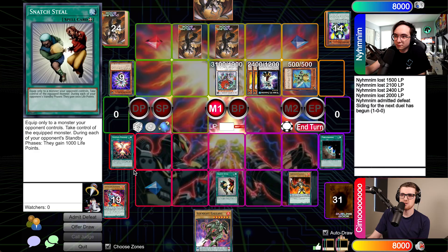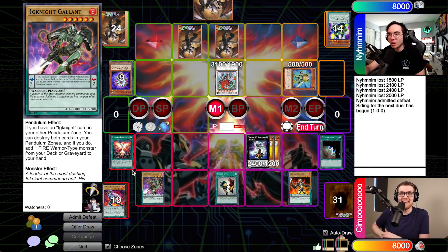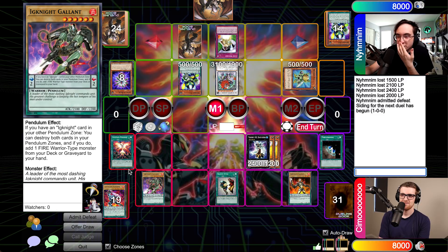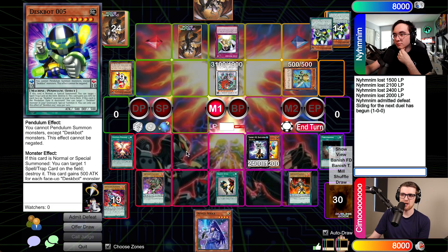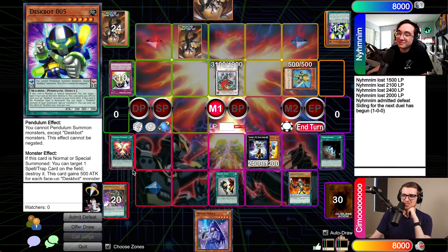Chain resolves — 005 gets destroyed, I get to draw a card, and Gallant gets sent to the extra deck. And since it was destroyed, Limit Reverse goes to grave too. That may just be the extent of my turn. During your end phase, I'm going to activate another Limit Reverse targeting 006. 006 pops monsters when it's summoned, so I'm going to pop my own Ragna Zero. Won't be able to get the draw off Ragna Zero again. Draw for turn. I'll summon 003, use his effect, pick up 001, and attack. I'm pretty sure you're just dead here — I'll poke you for 31 in the battle phase. All my machines gain 500 because of DeskBot 002. 006 goes for 2000 to the dome, gaining another 1000 from the two in my extra deck. You're 100% dead.